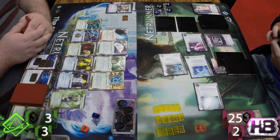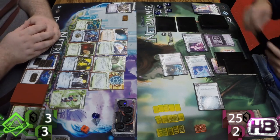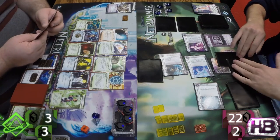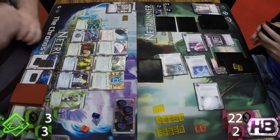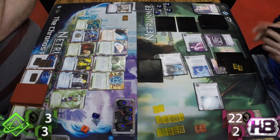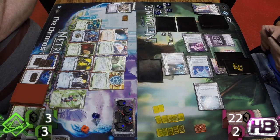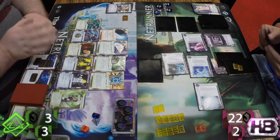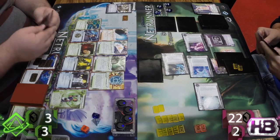Four MU only — one counter on Eli, one on Bastion, and it's halfway done just to get through that server. Does Sasha have the goods here? He's going to continue to have the goods. Install advance, advance — that's massive. Could be a three-pointer, could also be an NAPD. It could be baiting Ben to spend all his cash to get down there, see an NAPD, and whiff. Or it could be a three-pointer. He could also be overscoring Vitruvius, or setting up a Beta Test play so he can install Jackson and then trigger it. There are all sorts of great things you can do with HB agendas. We know Sasha's running three-pointers, so it's a wild world.